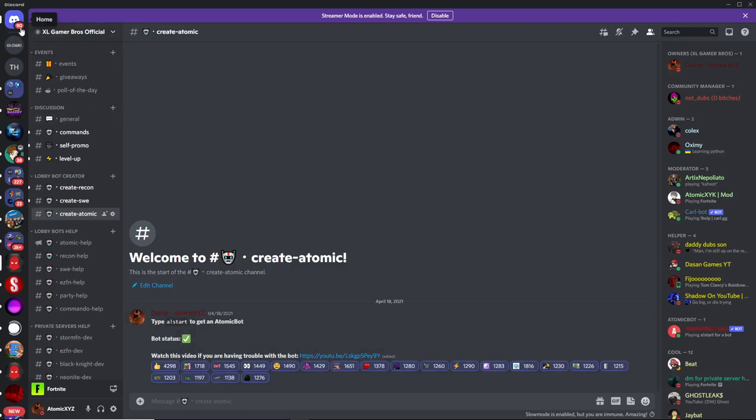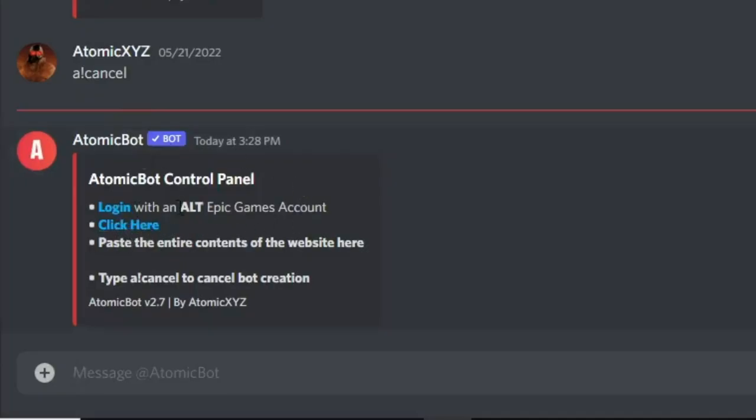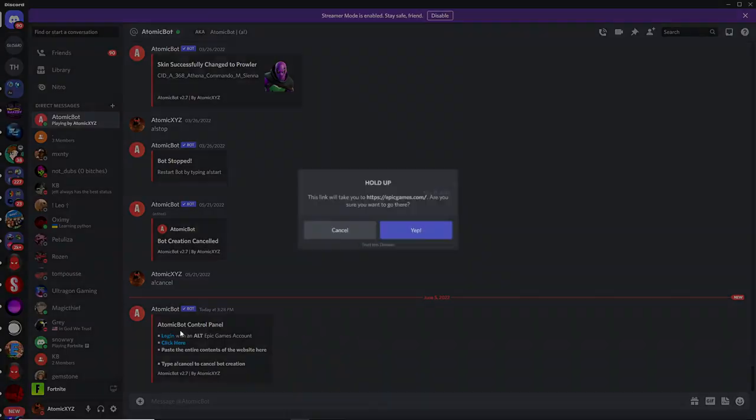Just look in the top left and wait until you get a DM. You can see I just got one, so click on the DM and over here you can see the control panel. The first thing you want to do is go to the Epic Games website by clicking on this first button up here.